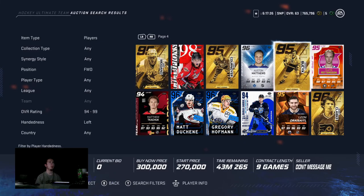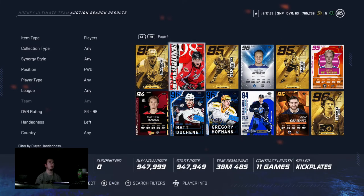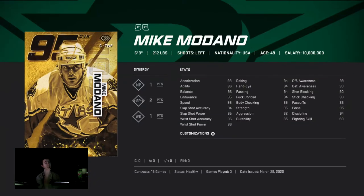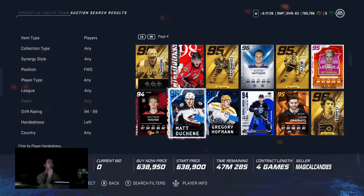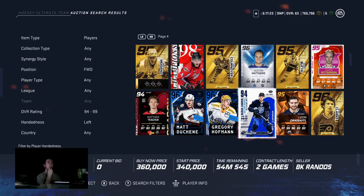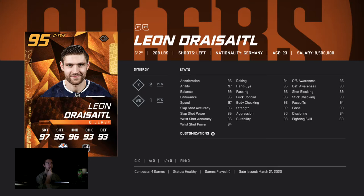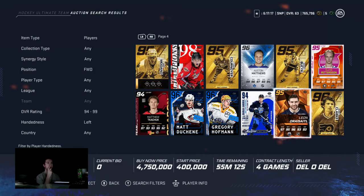This McDonald on my second line at right wing — he's 6'3", 212 — he's been playing amazing for me. I've always been a big McDonald fan, so maybe it's a little biased, but I think he's one of the better cards in the game. The Strickland card — don't put him at center — he's a very good card too.